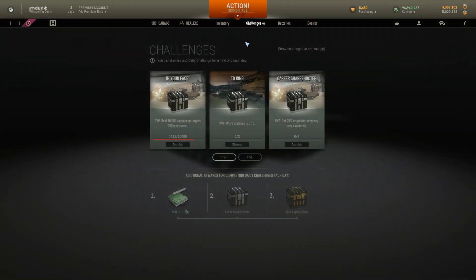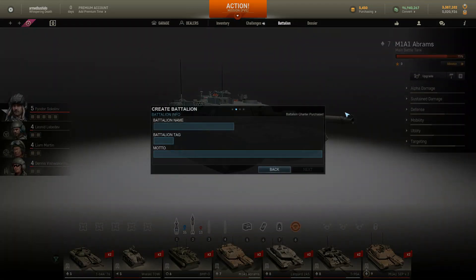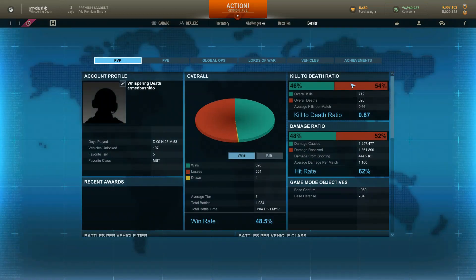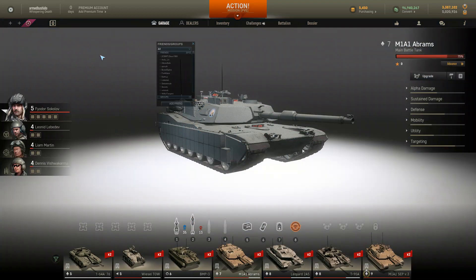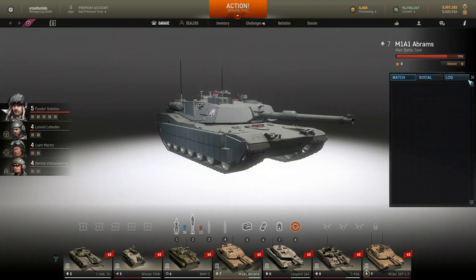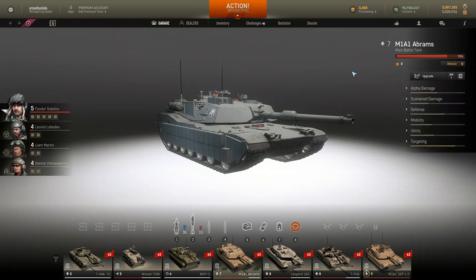The Challenges window did change — it blends in with the UI now. The Battalion window is still old. Dossier is very much the old way. Friends list is getting kind of nitpicky but I mean — if you're going to change the UI, do the whole thing. Don't give me a Frankenstein. But I'll roll with it.